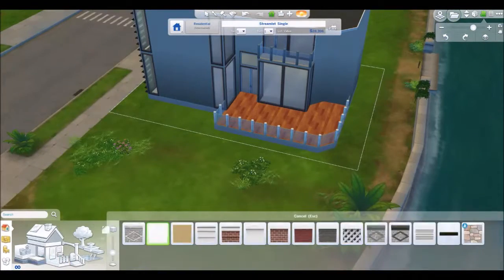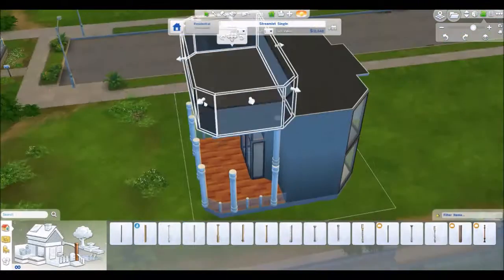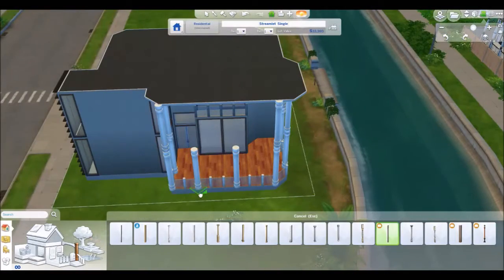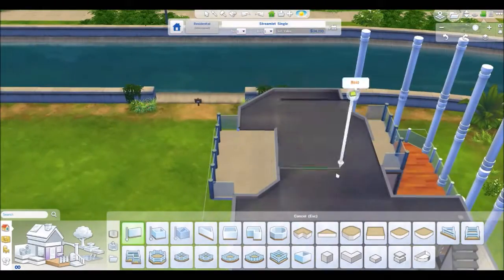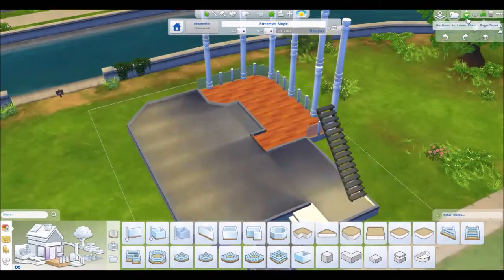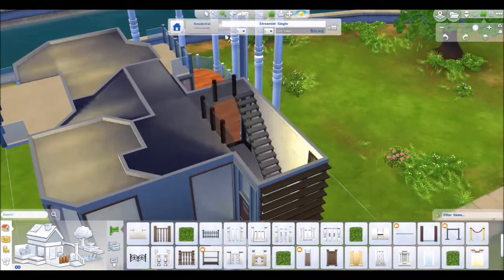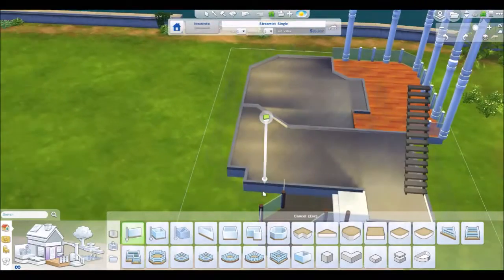Adding in the deck and we're adding in columns as well. If you don't know how to do this, use move objects on. I have the cheat mod cut and saw cheat shortcuts so I don't have to type in move objects on or that really long one. I don't think I'll use any custom content but I'll check.